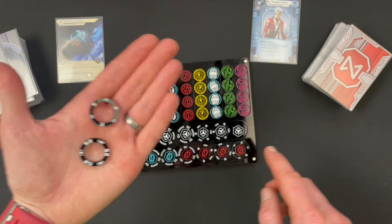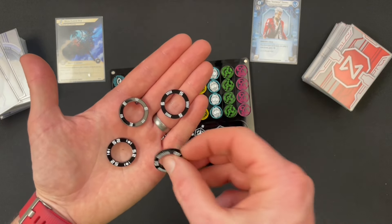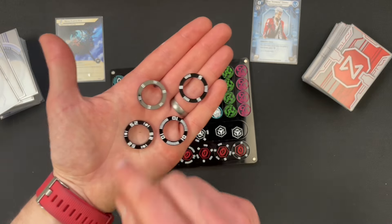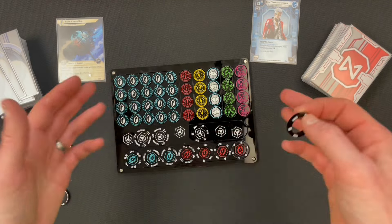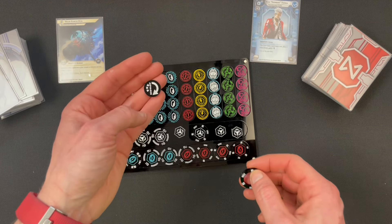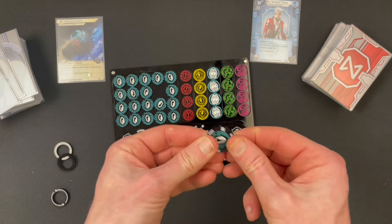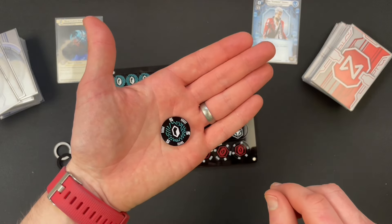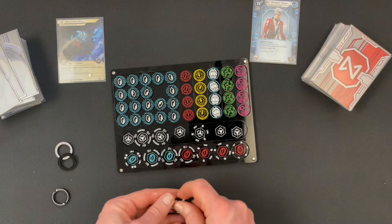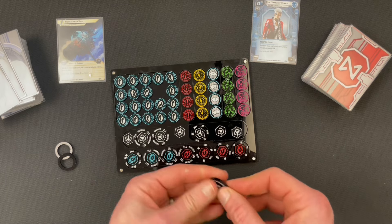We've got values of 3, 5, 10, and of course 25. The way these work is that most of the time you'll just be using single credits and flipping them over for single advance tokens, but on occasion you want to bulk them up — they just pop inside the modifier rings and now you've got a 5 credit, or alternatively it could be a recurring credit.